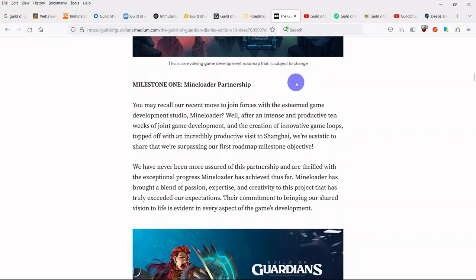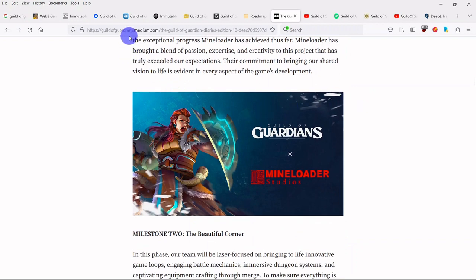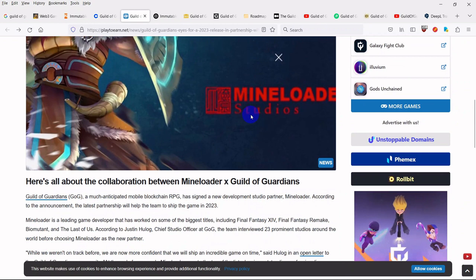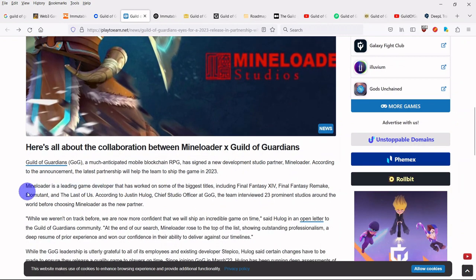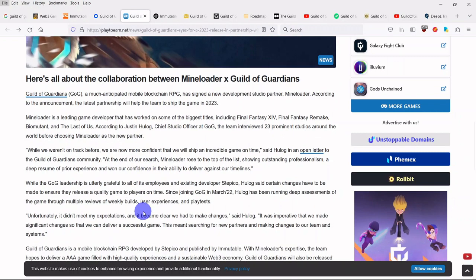Guild of Guardians, a much-anticipated mobile blockchain RPG, has signed a new development studio partner: MineLoader. According to the announcement, the latest partnership will help the team to ship the game in 2023. MineLoader is a leading game developer that has worked on some of the biggest titles, including Final Fantasy XIV, Final Fantasy Remake, Biomutant, and The Last of Us. According to Justin Hulog, chief studio officer at GOG, the team interviewed 23 prominent studios around the world before choosing MineLoader as the new partner. With MineLoader's expertise, the team hopes to deliver a AAA game filled with high-quality experiences and a sustainable web3 economy.